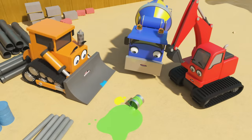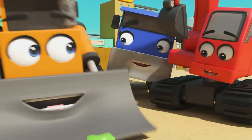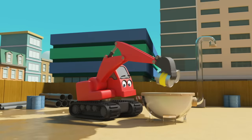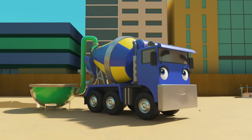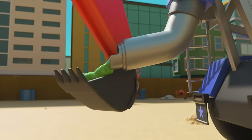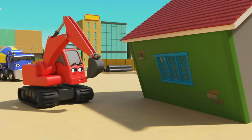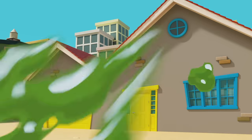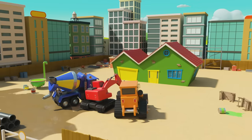All gone. How will they finish painting now? Wait a minute! When the blue and yellow paints mix, it makes green. So if they take the yellow and blue paint cans and put them both in the mixer — there, green paint! Nice work. Now you can finish painting the house. There — green walls! The house is finished! Well done, Diggly, Dozer and CJ!